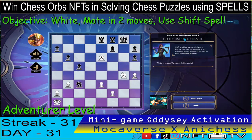Moving on to the Adventurer level, we have the objective checkmate. Using the shift spell, we have to complete in two moves. The first move is to use the shift spell and move the bishop to F6 to put it on a safe square and also prevent the king from escaping.